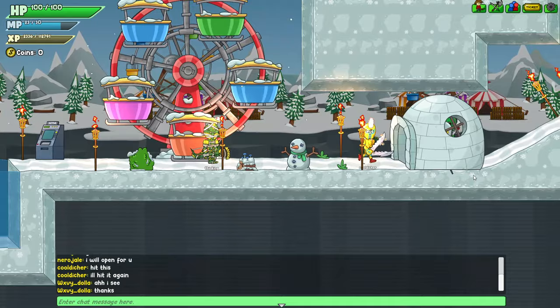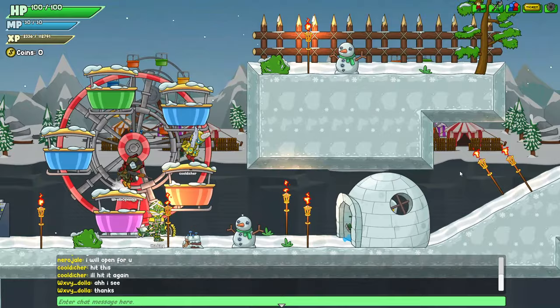This update — oh, what's this? Can you just walk through now? No, you can't. Oh, you actually have to use the ferris wheel to get up. Nice, that's a great use.